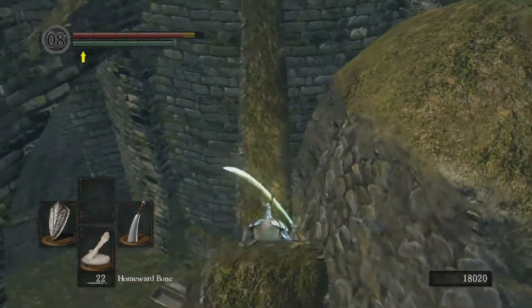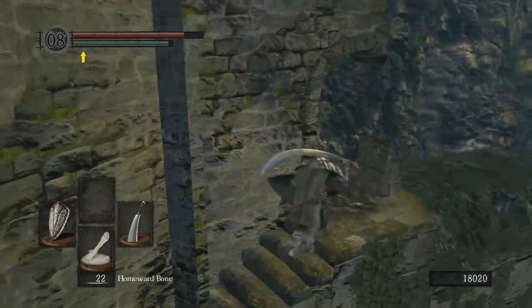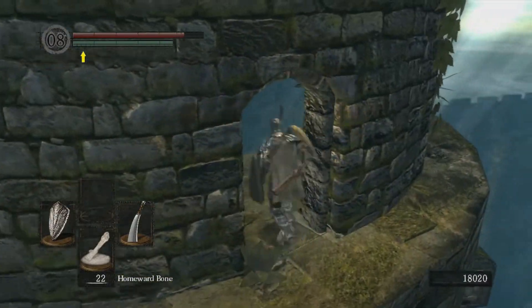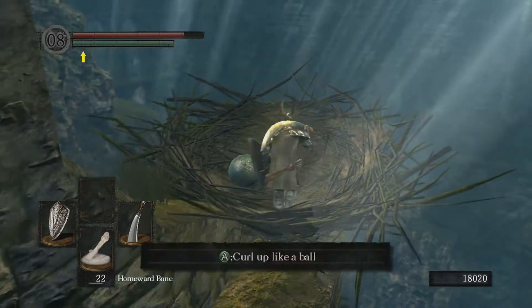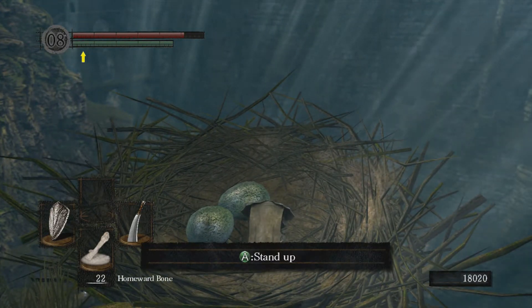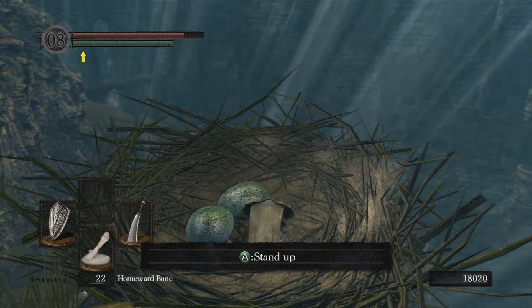There are a few benefits to actually returning to this place. One of them is that there is a ring present there that we will of course be getting. To get that ring you do need the key we just picked up — the F2 West key, I believe. It's just on top of that house. The ring itself is the Rusted Iron Ring; it basically allows you to move unhindered in places like shallow water and the tar pits at the base of Sen's Fortress.